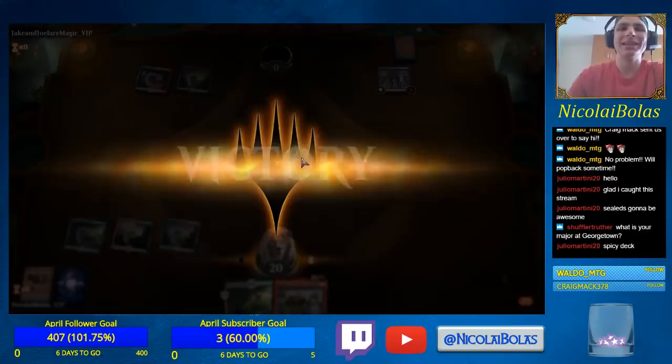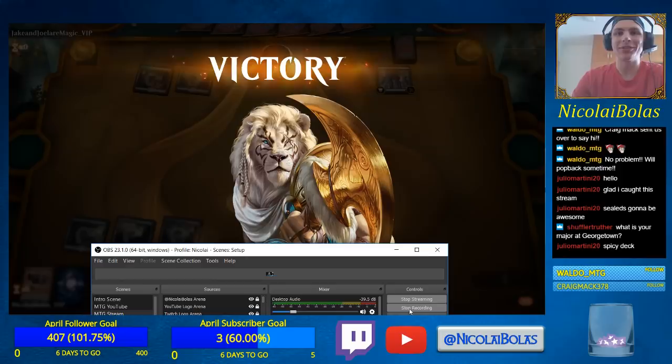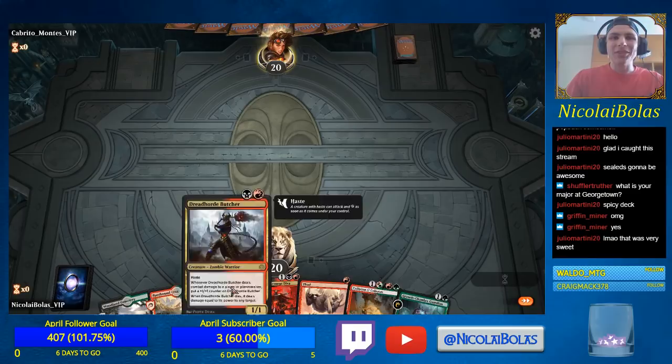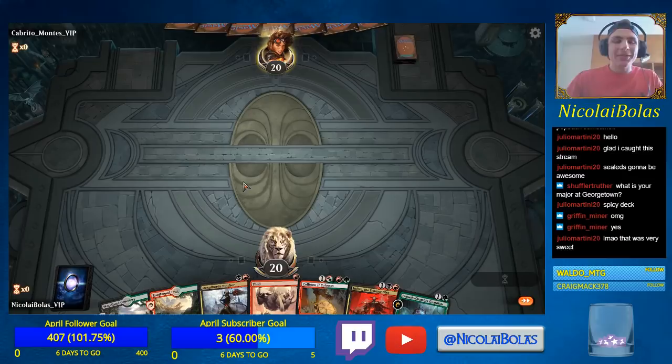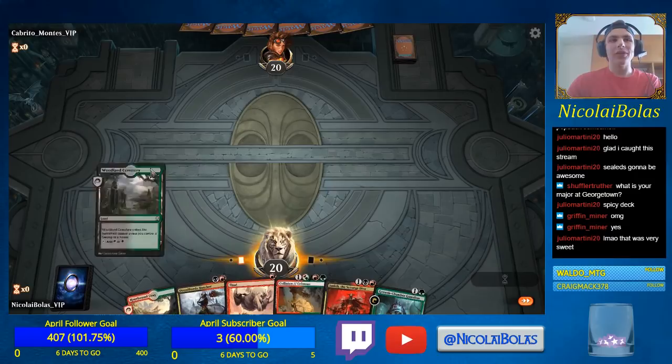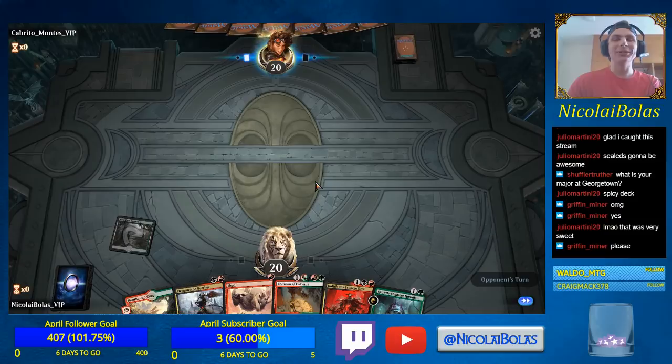Welcome back to Combo City! We are doing it! All we need is an untapped land and we have the combo again — Dreadhorde Butcher, Colossus, and Thud. That's the original combo. We just need a shock land. I think more of our lands make red mana than black mana. Come on, shock land! We have like 15 of you in the deck. Oh no! That's so sad. Our deck is protecting us from early access. Our opponent let us hit him — we're in business!